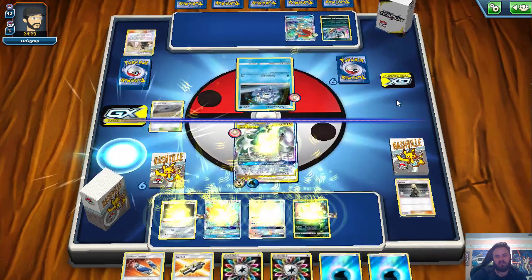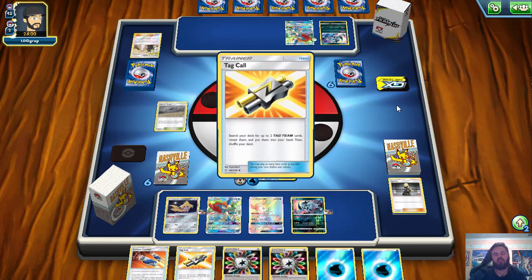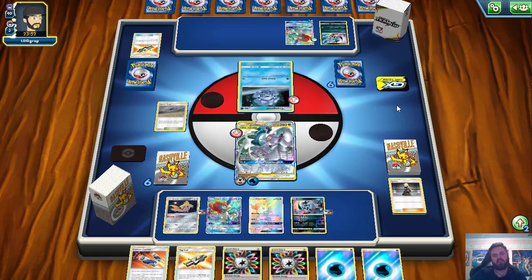We just needed one of those energies but I'll take all of them. We have a Tag Call which can get us Mallow and Lana — our switch card for this deck. We get the knockout next turn on either the Absol or the Cryogonal. If I had to choose, probably the Absol. Knowing they have the Fairy energy means they run Mimikyu, so I have to be careful. They have the Guzma and Hala, which means they may play it this turn preemptively knowing I'm going to Ultimate Ray for knockout, and then use Rosa on the next turn.